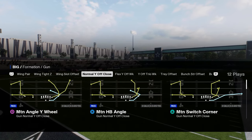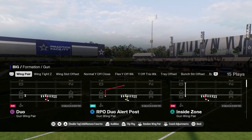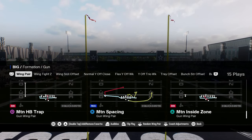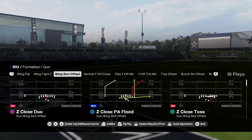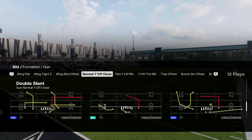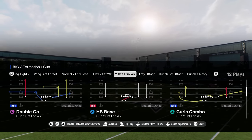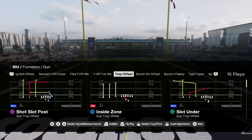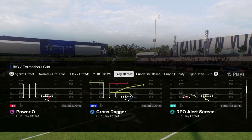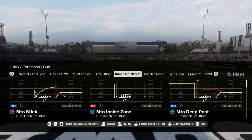I have it number three on my list. The main reason I don't have this playbook higher is it's somewhat static like Patriots — you're not going to audible around a ton. It doesn't have bunch tight end or a trip set. Y off trips is okay and does have Trey offset, similar to trips, with an RPO screen and draw play, but it doesn't have a bubble screen. However, it does have the best bunch strong offset in the game — unless you want that motion play from Cardinals.